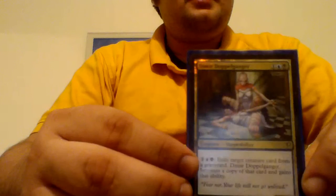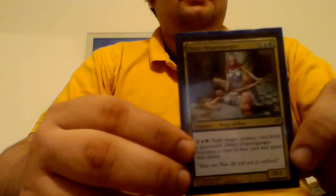Let's move on to the creatures. I think I'm running 29 creatures. The first creature is a foiled Dimir Doppelganger. It's 1 blue and 1 black, and for that cost I can exile a card from a graveyard and it becomes a copy of that card. So I can copy whatever's really good in the graveyard and get some value off of it.